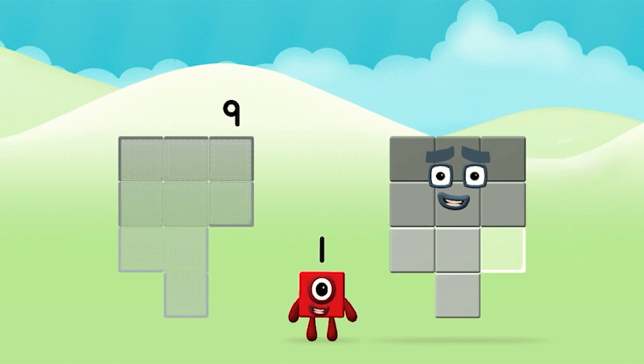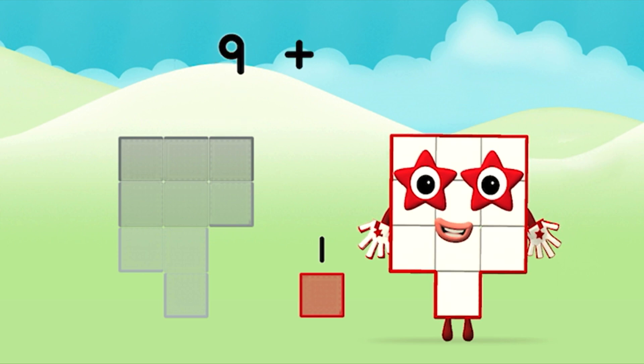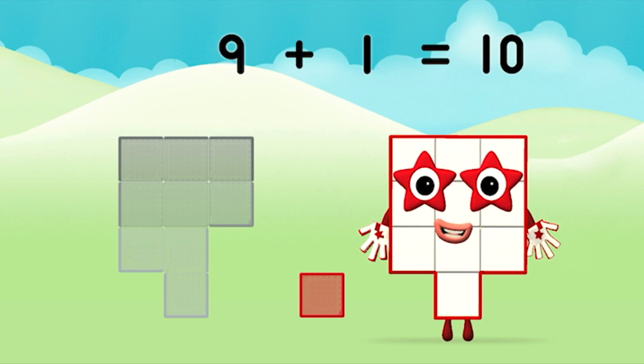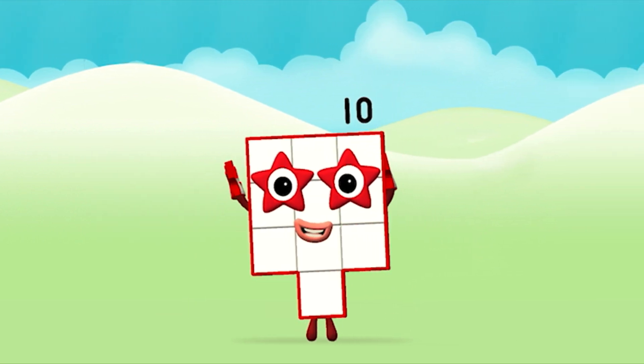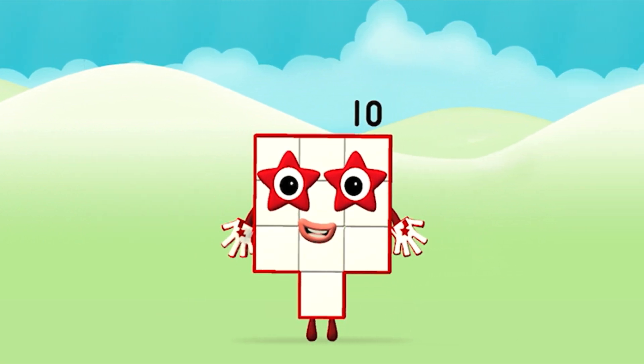Nine. One. One. Nine plus one equals ten. Congratulations! You made number block ten!